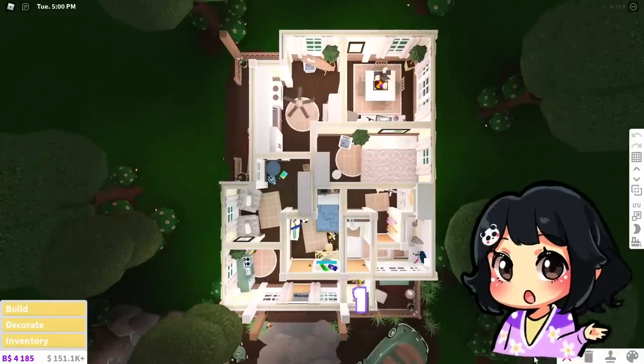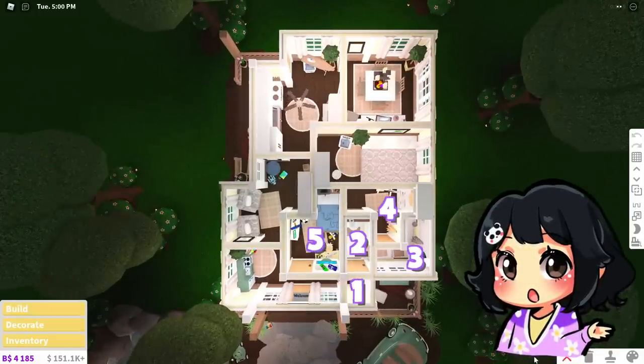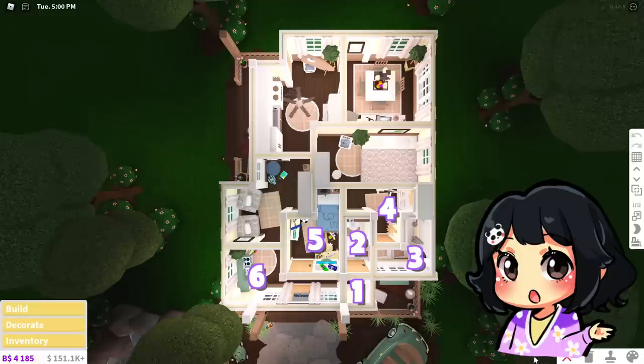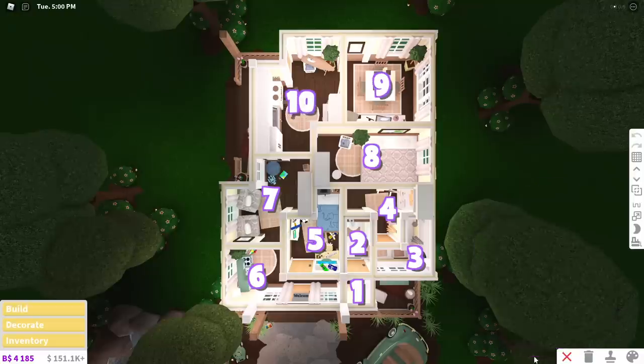So, to recap: Room 1 is a part of the hallway. Room 2, toilet. Room 3, bathroom. Room 4, a closet. Room 5, toddler's room. Room 6, entrance slash playroom. Room 7, the living room. Room 8, the main bedroom. Room 9, the dining room. And room 10, the kitchen. That was a mouthful.